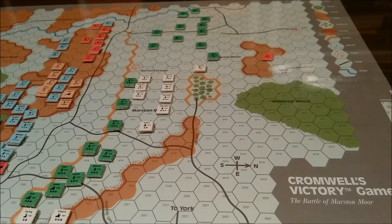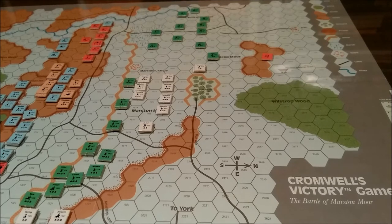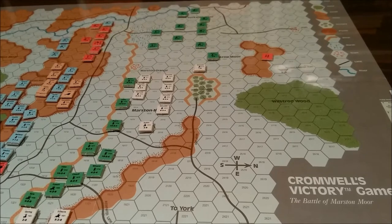Hi, welcome back. Today I'm going to start a series of play on the old TSR game, Cromwell's Victory, the Battle of Marston Moore, designed by David James Ritchie, edited by John Pickens, illustrated by Roger Ropp, graphic design by Patrick L. Price, to name a few of the people listed in the credits. The game was produced by TSR in 1985.